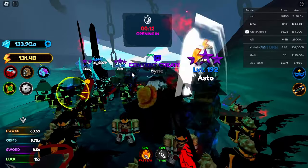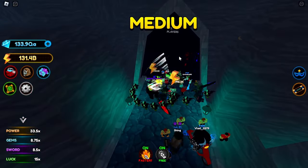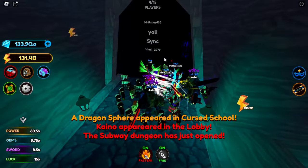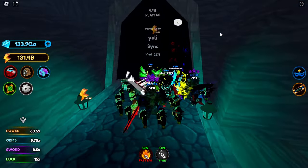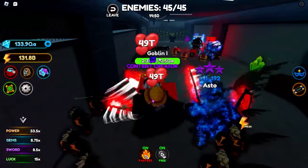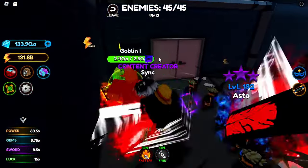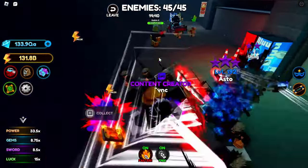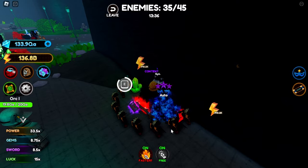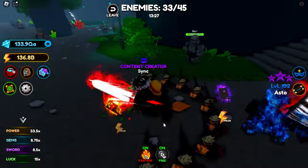We have Yuri over here and he has 1 trillion power. With him we're going to do the medium dungeon to see how much it gives us. We gotta wait 2 more minutes. Alright, here we are — it's the same map and the same NPCs, but as you can see they have 2.5 QA health. Testing my theory — let's see if we get credit for our damage. We're now in the third dungeon, and we need one more after this to finally buy the new weapon. Here's a quick time lapse of completing this dungeon.